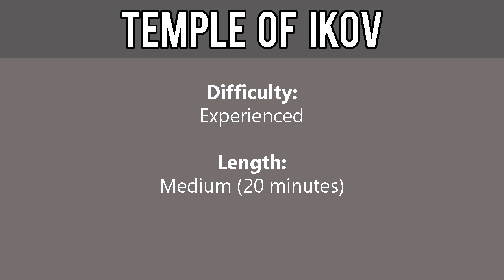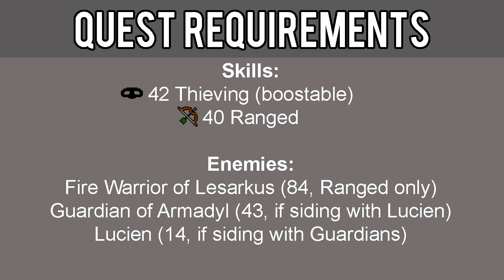This quest is considered experienced difficulty and is medium length, about 20 minutes long. The requirements for this quest include 42 Thieving, 40 Ranged, the ability to defeat a level 84 Fire Warrior of Lesarchus with Ranged only, a Guardian of Armadyl level 43 if you're siding with Lucian, and Lucian level 14 if siding with Guardians of Armadyl.